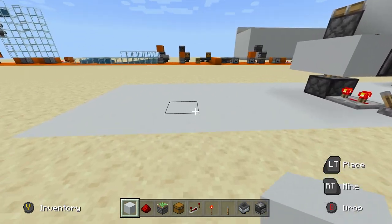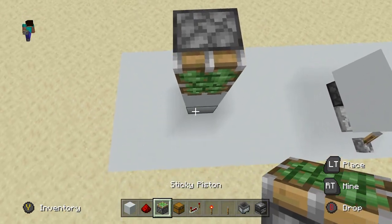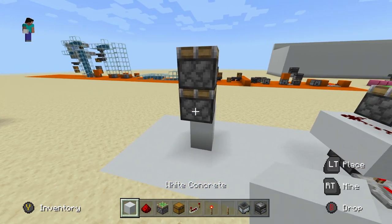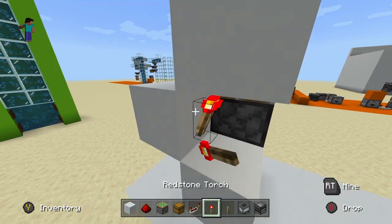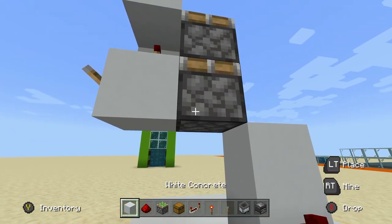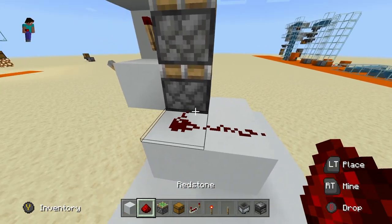To build the second design, which is a little better — you're gonna have to go two blocks lower than the piston, and place two sticky pistons just like this. Then come around and place a block right here, a block right there, and a block right here. Take a redstone torch and place it like that, place a lever right here, come around and place two blocks just like this, and place redstone dust just like that.